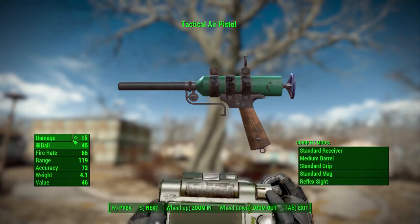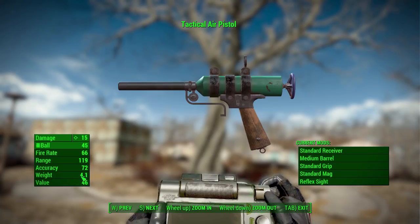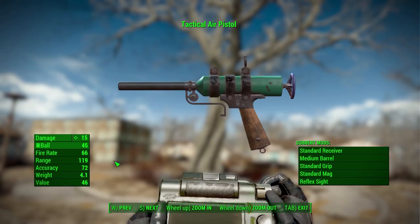In its mostly standard configuration, you will do 15 damage with a new ball bearing ammunition type, with a firing rate of 66, range of 119, accuracy of 72, and finally a weight of 4.1.